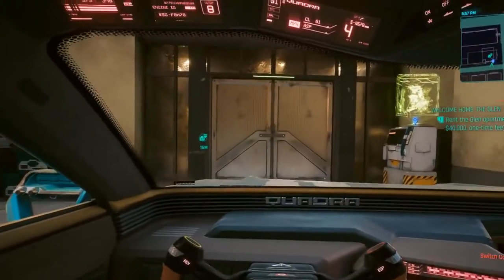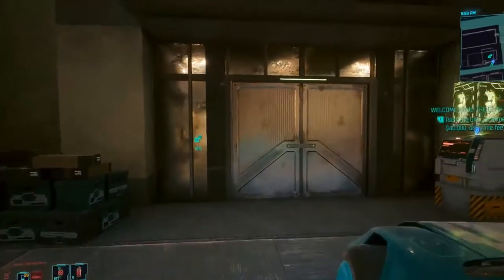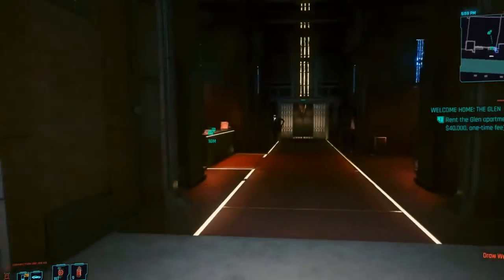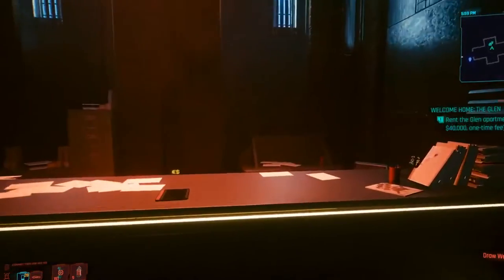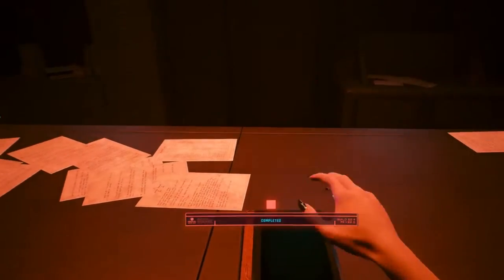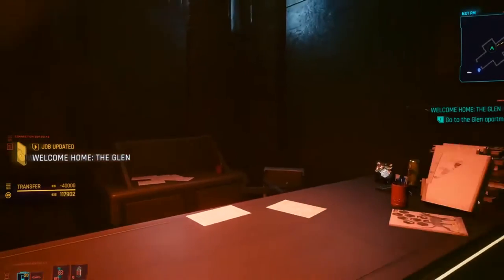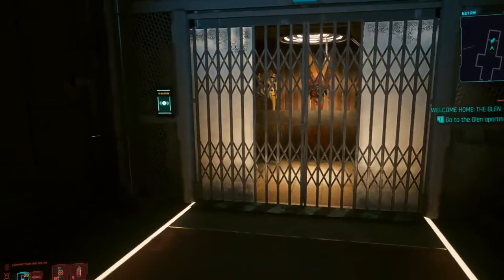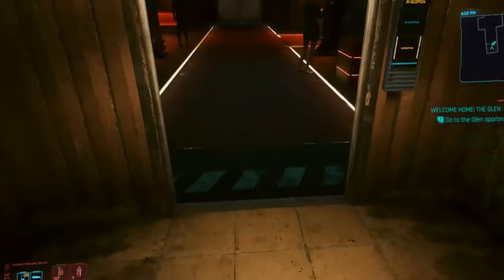I pull my car up to the front door like a G — boom. Open this door. Where's my apartment? My character is so bossy. This is how you purchase it: you just put the funds right there through your hand, like a credit card in the future. Let's go on to the elevator and it'll take you straight to your new pad.